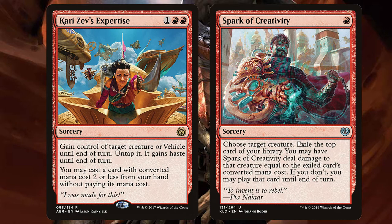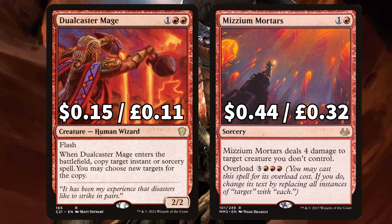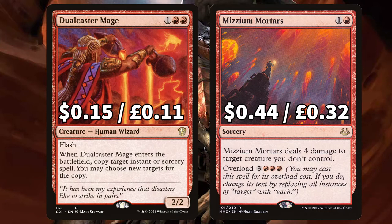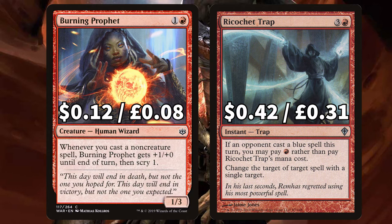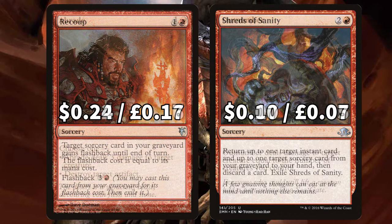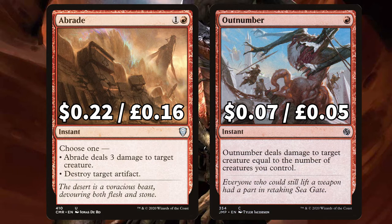There is Dualcaster Mage with flash that ETBs and you may copy target instant or sorcery card — a card known for the ability to go infinite with the previously mentioned Heat Shimmer or Twin Flame, keeping copying in a loop and creating that infinite army. And there is Mizzium Mortars to deal four damage to target creature you don't control with that overload option to deal damage to all creatures you don't control. We have Burning Prophet that will buff up whenever you cast a non-creature spell and then scry one, and Ricochet Trap to change the target of target spell with a single target. There is Recoup to give a sorcery in your graveyard flashback, and Shreds of Sanity to return an instant or sorcery card from your graveyard to your hand. There is a Braid for some damage or artifact removal options, and Outnumber to deal damage to target creature equal to the number of creatures you control.